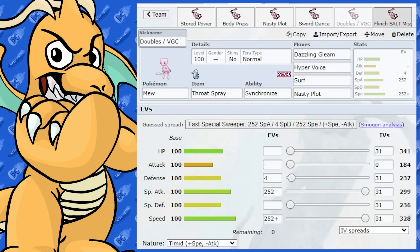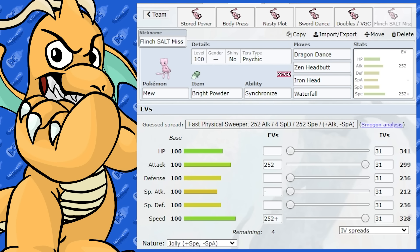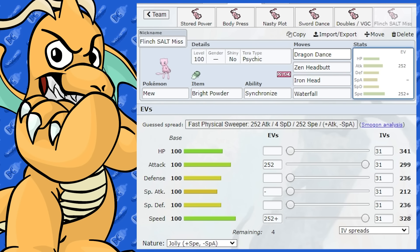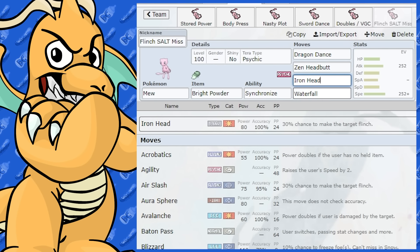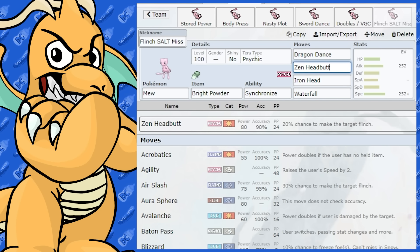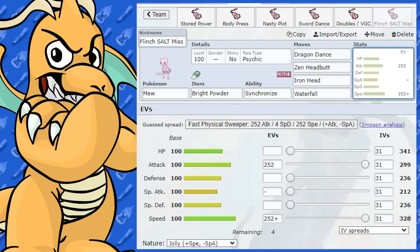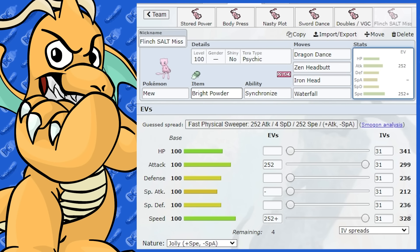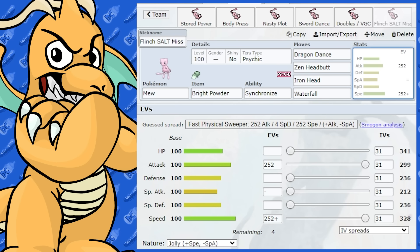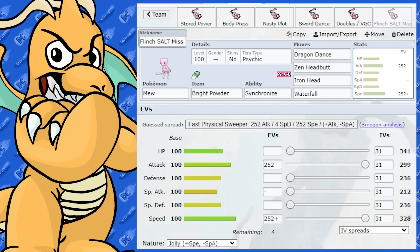This is definitely more of a gimmicky set. Mew actually gets Dragon Dance, which is pretty unique. We've got Dragon Dance, Zen Headbutt, Iron Head, and Waterfall — so it's a complete flinching set, which is going to be pretty salty. We've got 30% flinch on Zen Headbutt, 20% on Iron Head, and 20% on Waterfall. Dragon Dance increases speed, and obviously flinching — you want to be as quick as you can if you want to try and flinch. I gave it Bright Powder for a little bit of added salt. Max Attack, Max Speed, Jolly Nature.